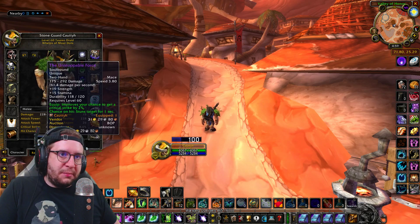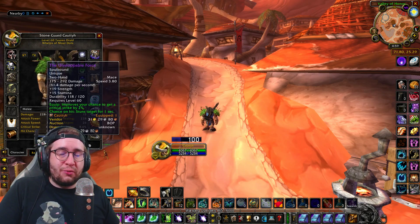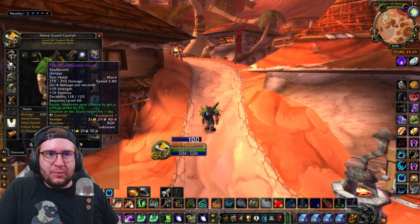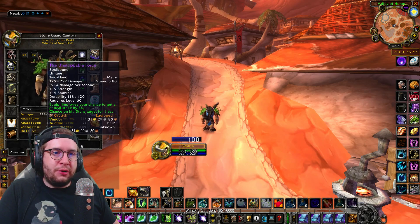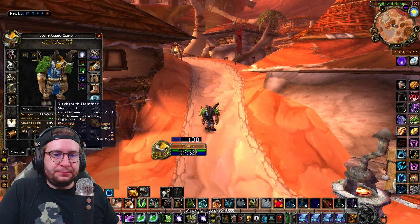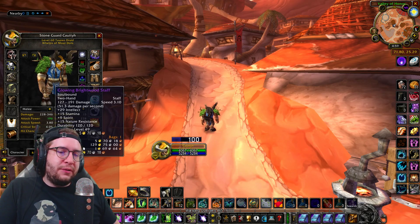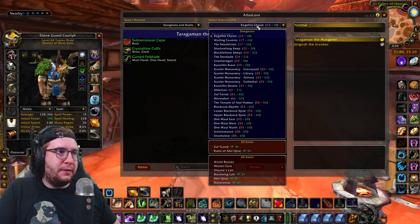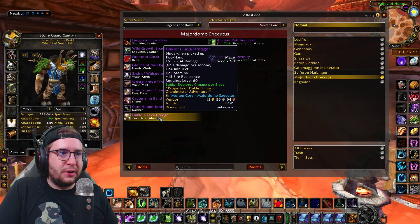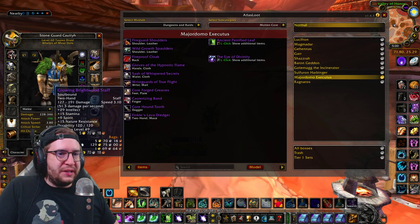For weapons, I started using the Unstoppable Force because I recently got exalted with AV. I kind of like the stats on it — 19 Strength, 15 Stam, and the extra crit chance is really nice. I switch between the Unstoppable Force and the Glowing Brightwood Staff for two-handers. I feel like doing that little bit of extra damage and having a little bit of extra crit is great, even though we obviously don't get the chance-on-hit effect as Druids. If you don't have that, the Glowing Brightwood Staff should be relatively cheap on your server. It's really good for Druids — and if you don't have access to your Finkels off Major Domo, which is pure stats at 24 Intellect and 25 Stam, the Glowing Brightwood Staff is a very good supplement. It has a ton of Intellect and Stamina — a very good weapon.